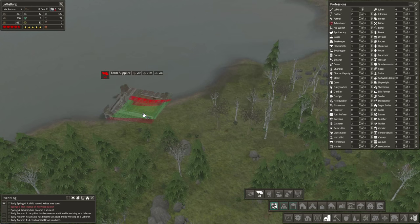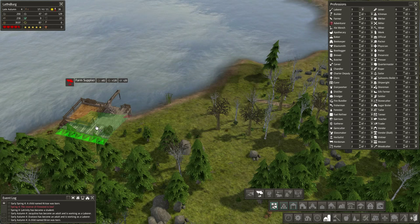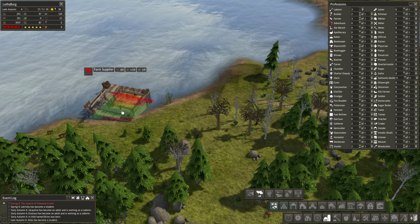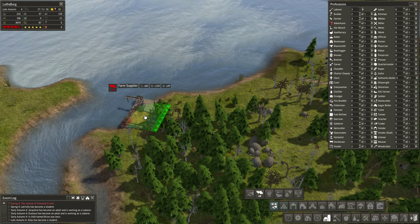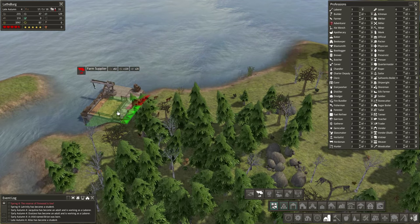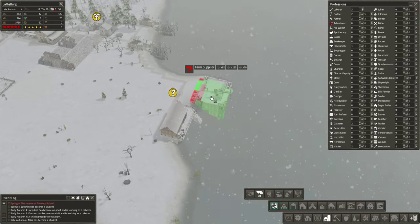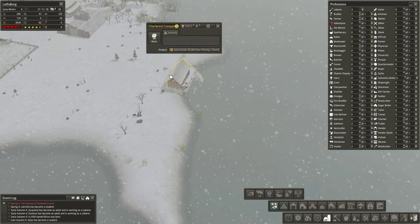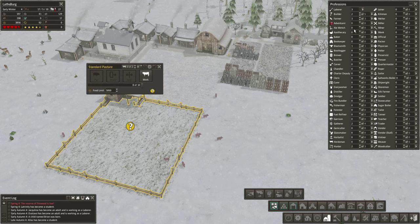I don't think this one will actually need the main trading route, which is good because this is getting a real pain to place anywhere. It doesn't go anywhere — like that seems like it should go here, it's about the right shape. One red dot? That's just fantastic — I'm filled with joy. We'll leave it for now. And there we go, we have the pasture, so we can put the pigs in there. Let's go ahead and grab ourselves a herdsman.